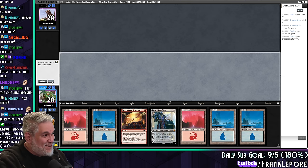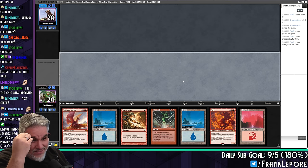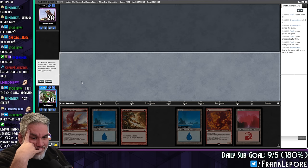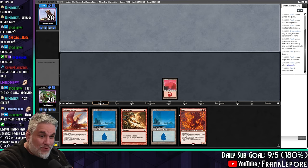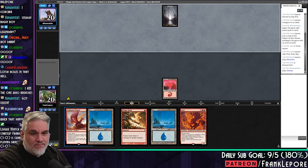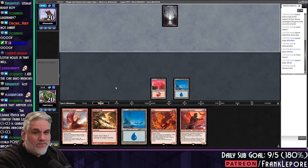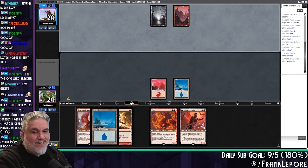Round dos, mi amigos! I'm going to mulligan this hand — I learned my lesson with the Experimental Synthesizer five-land hand. Well, this is not that much better, but it's not terrible either. If they're playing a heavy creature deck, then we're in good shape.